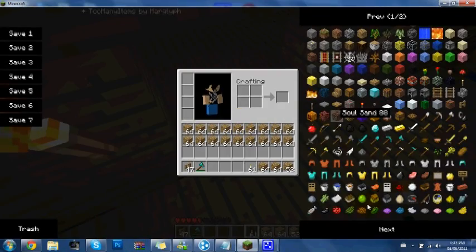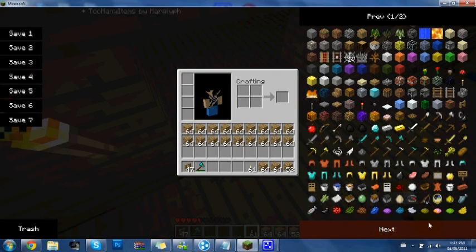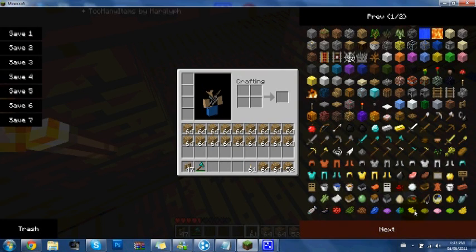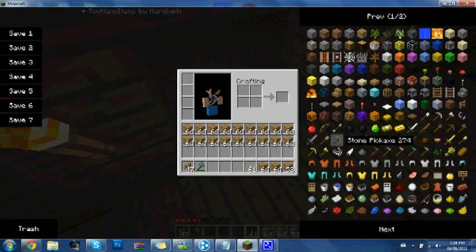All you have to do is use your inventory editor and get some bones. If you don't have it, look for my video on how to install it — it's very easy. I can install it in about 20 seconds, but that's also because I know exactly what I'm doing and I've been doing it a ton.